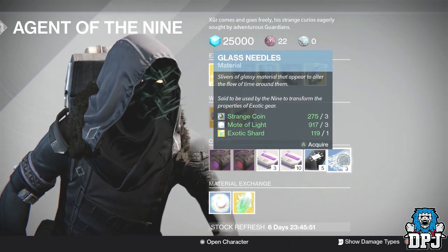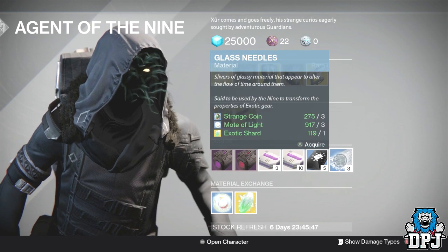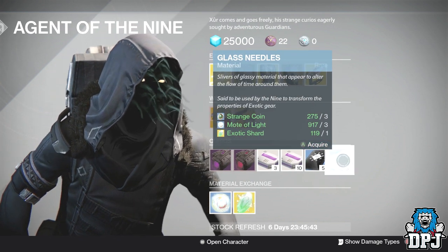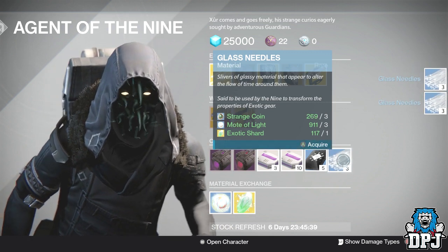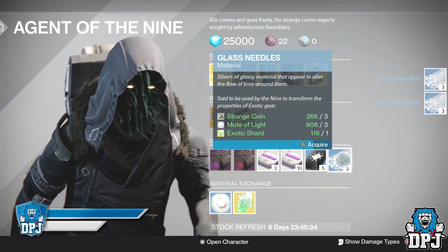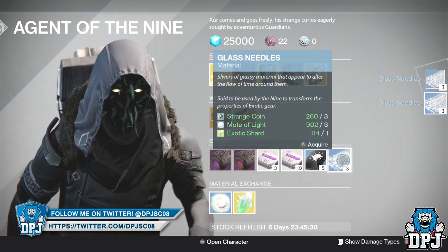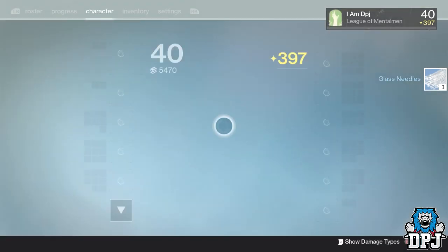Now I do want to talk about the glass needles, because obviously we've got those here as well — we always have them each week. These are definitely worth using. I see a lot of people complaining about Xur's loot and that it always has bad stat rolls, but you can always reroll it. I'm going to buy a few and reroll my Hunter helmet to show you guys how easy it is to get a better stat roll.